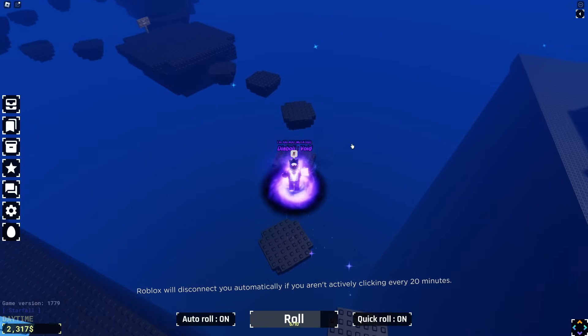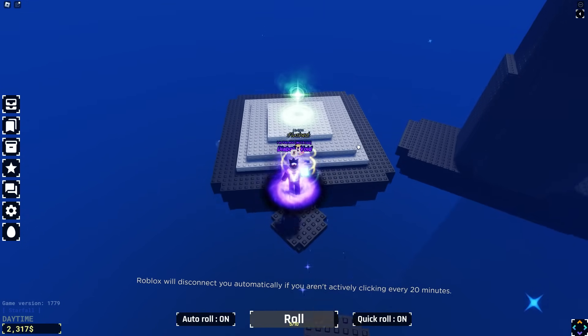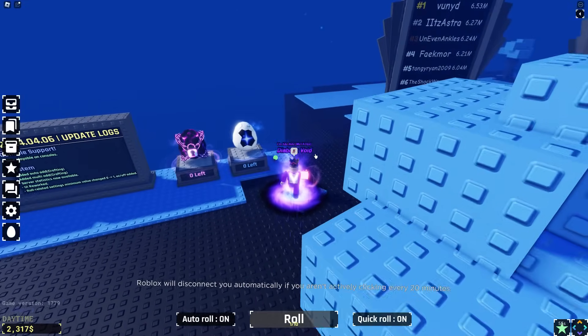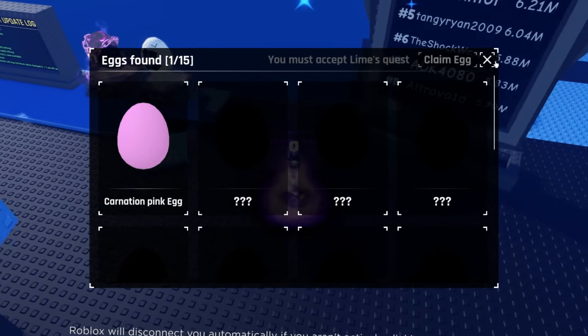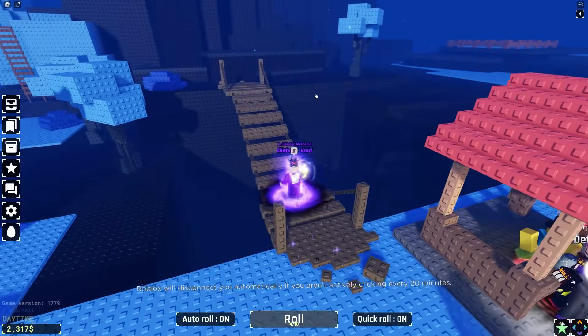Let's have a look at what other stuff they've added in the update - we're going to look around at the potions and stuff. It's Starfall at the moment; I never find anything for the Starfall. Wait - what is that? Hang on, that was an egg! What happens when you find all the eggs? It's like a quest line to do as well.